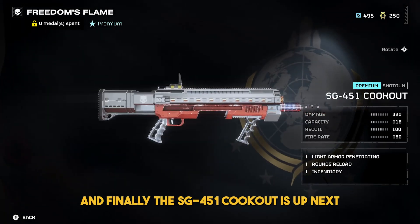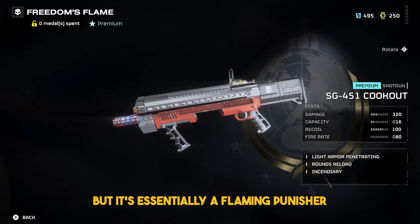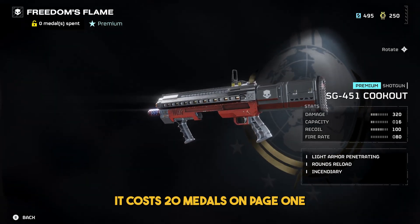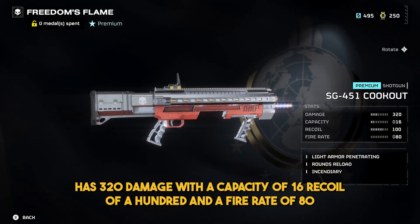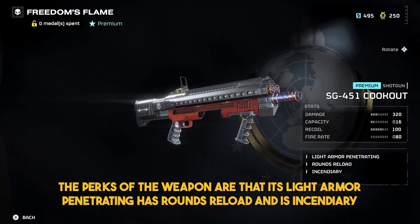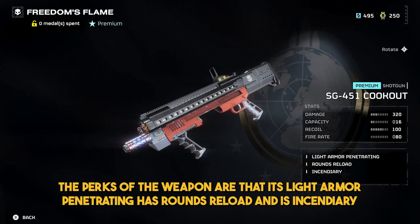Finally, the SG-451 Cookout is up next. It's not great against hordes compared to the other weapons, but it's essentially a flaming punisher. It costs 20 medals on page 1, has 320 damage with a capacity of 16, a recoil of 100, and a fire rate of 80. The perks of the weapon are that it's light armor penetrating, has rounds reload, and is incendiary.